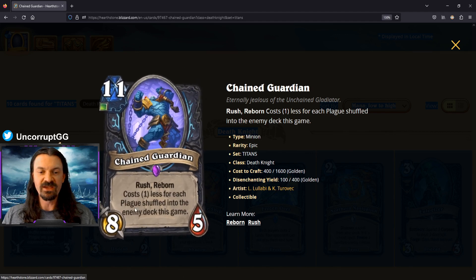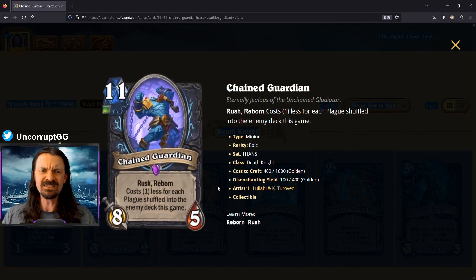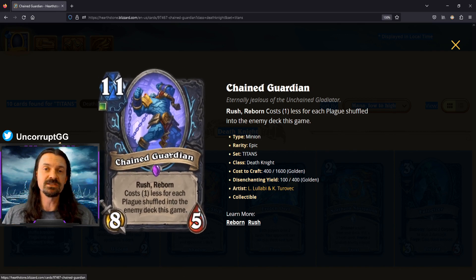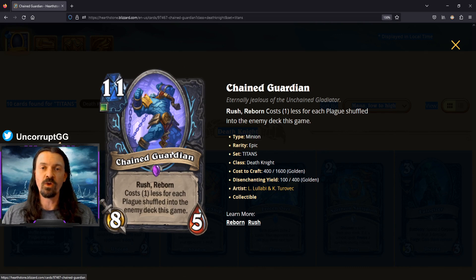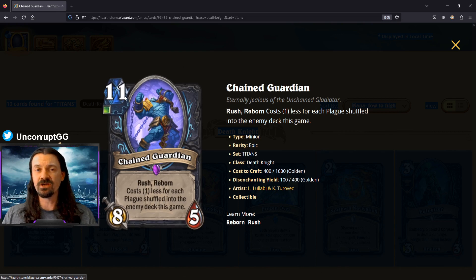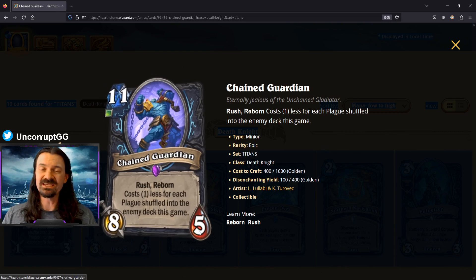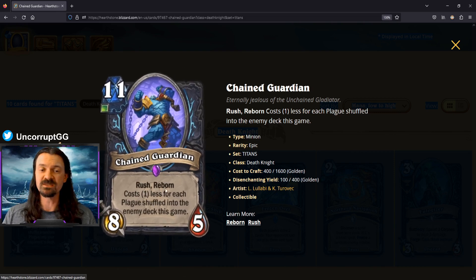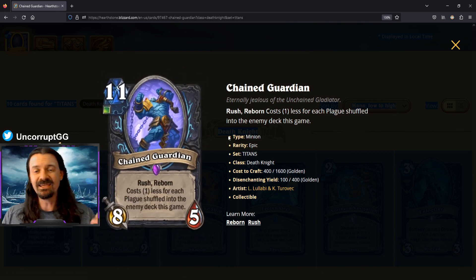Chain Guardian is an 11 mana 8/5 with rush and reborn, costing one less for each plague shuffled into the enemy deck this game. This rounds out the plague package, but I think it's going to be too expensive. Shuffling six plagues into your opponent's deck to reduce its cost sounds like a lot — it takes many turns, and at that point it still costs five mana with only five health. It's basically single-target removal you get to use twice due to reborn. I think it's too slow and won't see play.